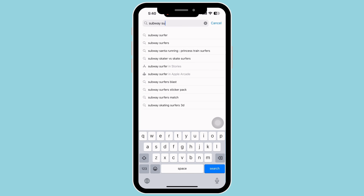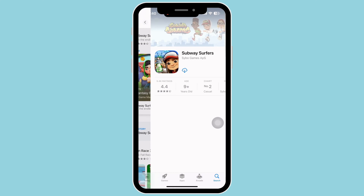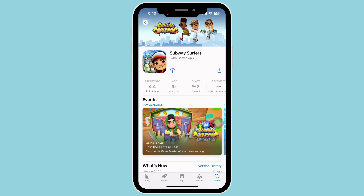In number 4, we have Subway Surfers. Subway Surfers is a classic endless-runner game. You play as Jake who surfs the subways and tries to escape from the grumpy inspector and his dog. You will need to dodge trains, trams, obstacles, and more to go as far as you can in this endless running game. Collect coins to unlock power-ups and special gear to help you go further every time.